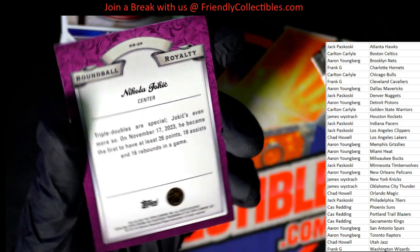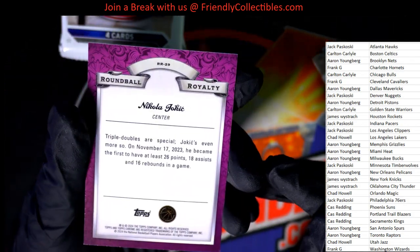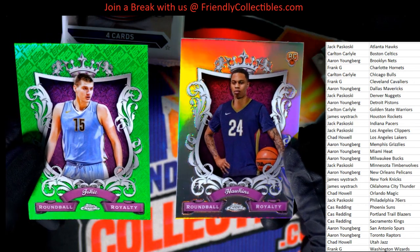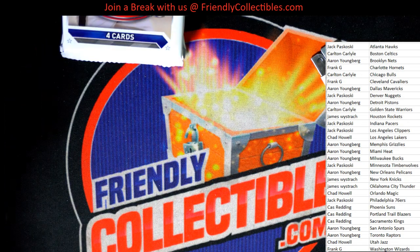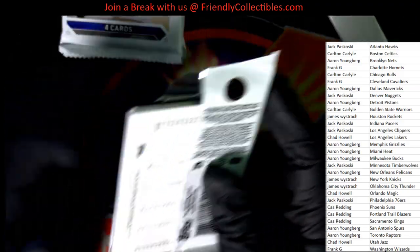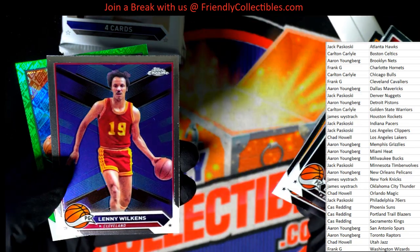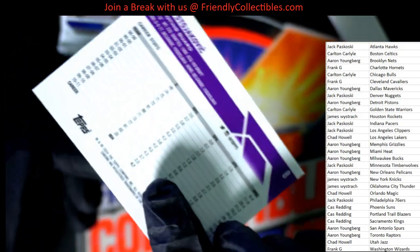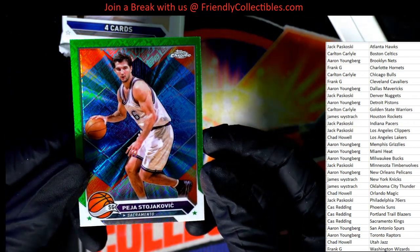Nice Nuggets Joker. And this is a parallel — it's not numbered, but you can definitely see the difference from the other one. A really cool Joker. Ground ball royalty. Akeel O'Neill. Nice parallels coming through.